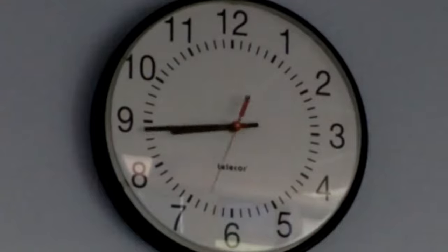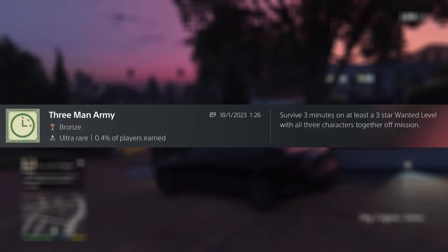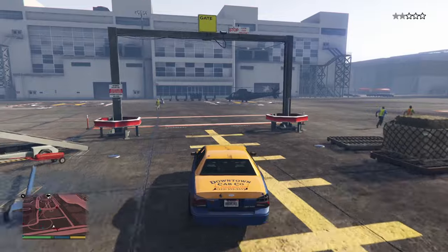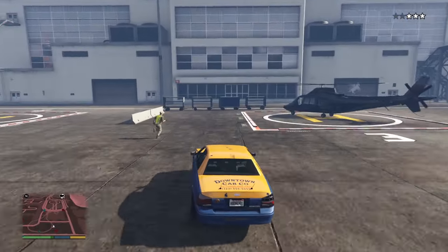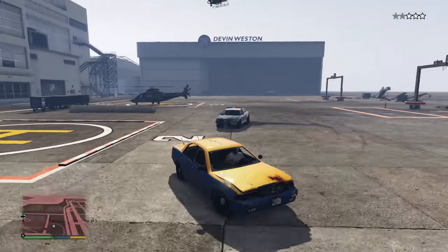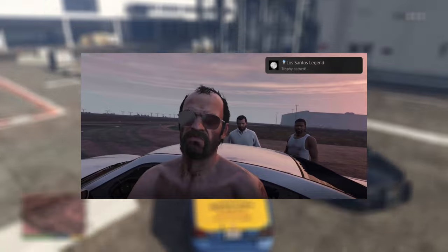All you need to know is that the Kifflom trophy takes much longer than you expect and is extremely tedious, so you may want to spread this out. We also have a trophy for surviving 3 minutes on a 3-star wanted level together with the whole squad, so make sure you get Franklin, Michael, and Trevor all together at the same place. An easy way to get this trophy is to simply drive up to the airport and drive around for 3 minutes, since you automatically get 3 stars when entering the airport. It's really easy, and also a really fun platinum trophy screenshot.